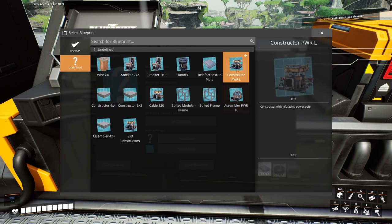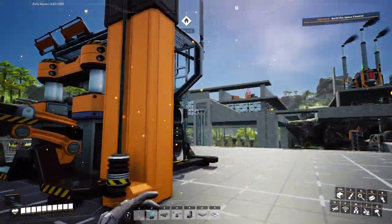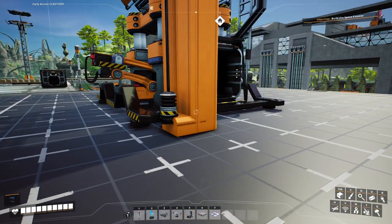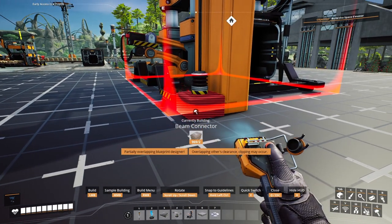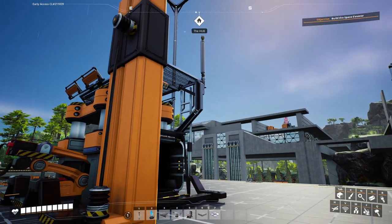I did make a few blueprints initially, like this constructor here, which I'm pretty happy with. I was thinking about how to route the power, and I came up with this design using the painted beams. There are some little tricks with the blueprint maker though — it doesn't like it when things go into the floor.